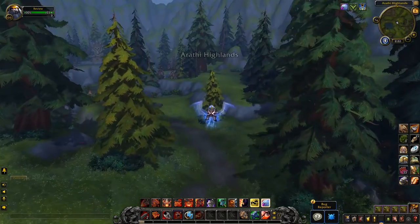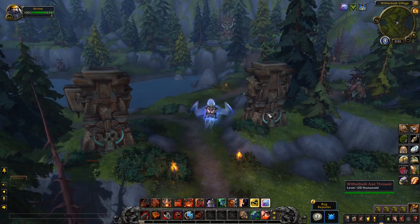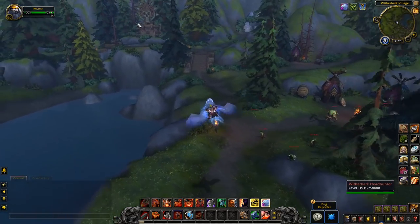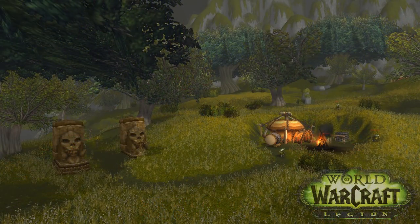This is Witherbark Village, the troll area, and this has had a huge update as well, which was very unexpected. It's using a lot of the assets from Zandalar, actually, but recolored into a green color. Comparing it to the old zone of the troll village, it is just a massive improvement.